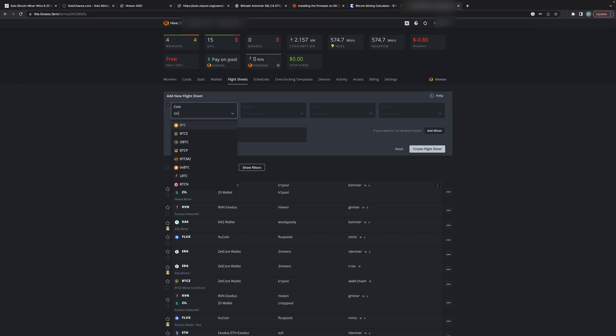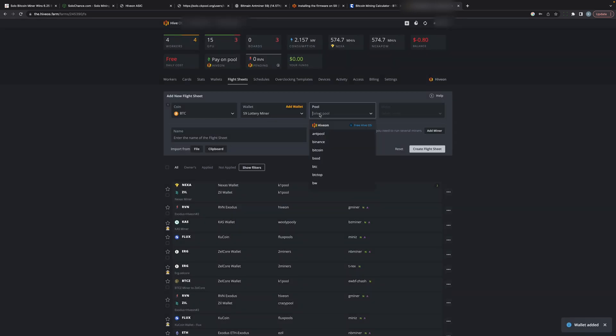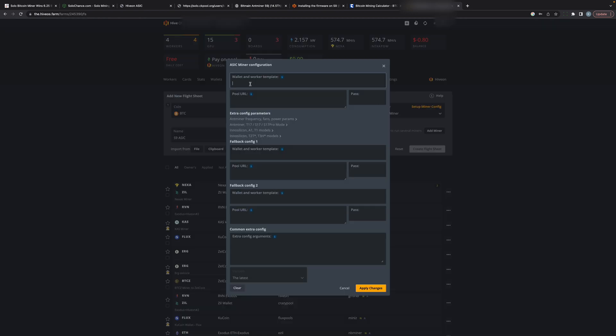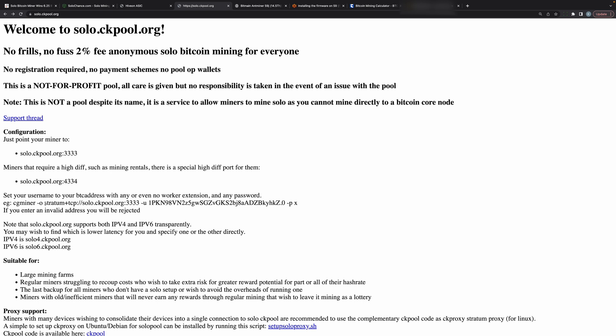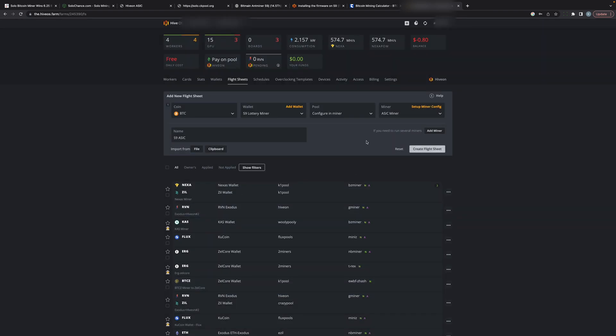I'm going to apply a flight sheet. I select BTC, add a wallet by pasting my Bitcoin wallet ID, enter the worker name 's9 lottery miner', and click Create. Next I select a pool, choose 'configure in miner', select ASIC miner, name the flight sheet 's9 asic', and create it. For the miner configuration I grab the ckpool URL, paste it in, set the password to 'x', apply changes, and create the flight sheet.